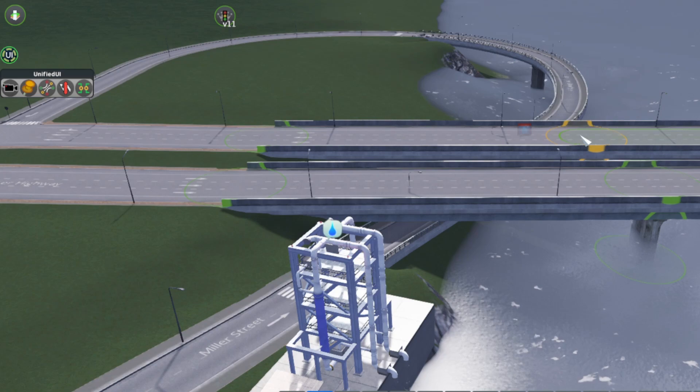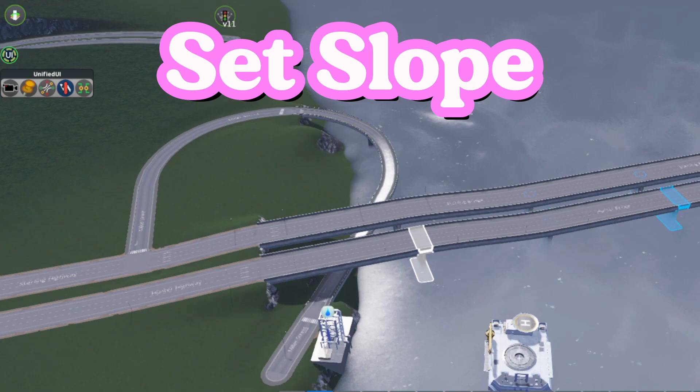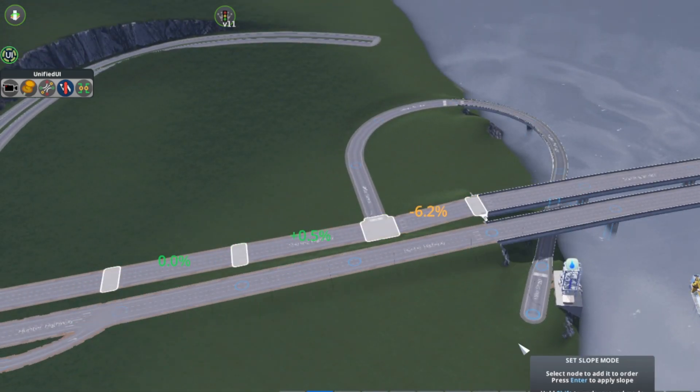But now the slopes are a bit drastic and kind of ugly. Network Multitool has what's called the Set Slope mode. All you need to do is click the nodes you want, and once you hit Enter, it'll even them out.